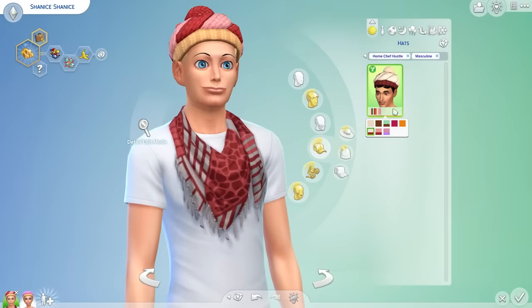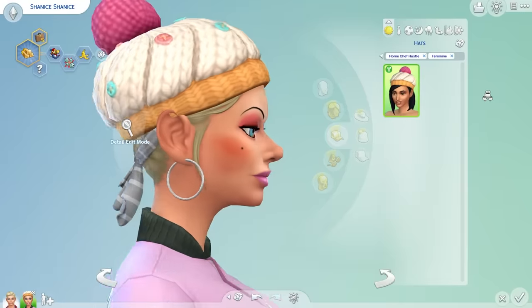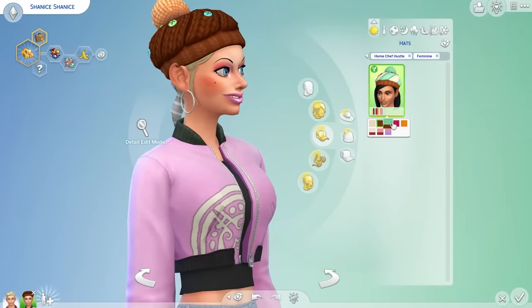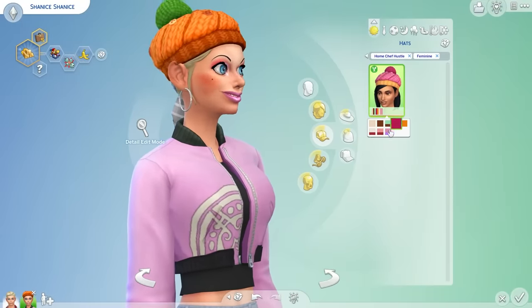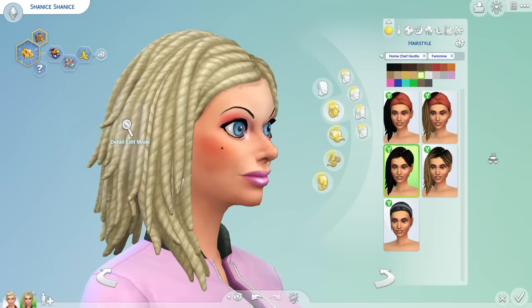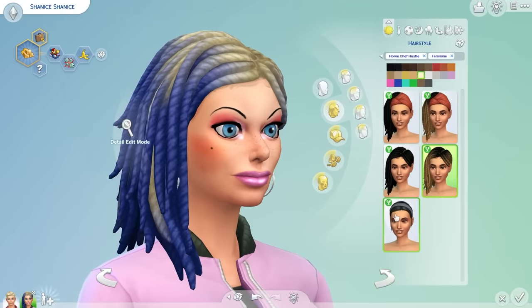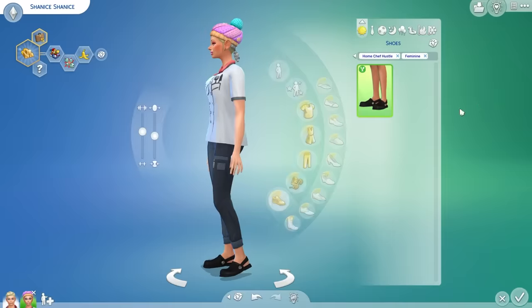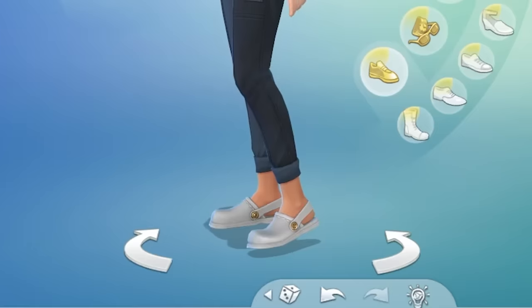We also got a very cursed Fru Fru beanie, which I believe is supposed to look like a cupcake. I know 99% of Simmers will look at this and think, oh my god, this is so cute — but guys, it does look pretty awful. We also got some cursed jewellery to go with it: pizza earrings and whisk earrings. Like, it's so random, but I do actually quite like it. We also finally got Crocs in the game — in sport mode.